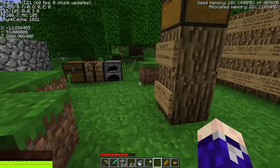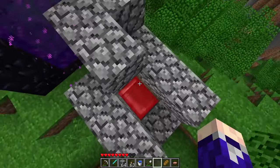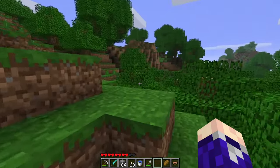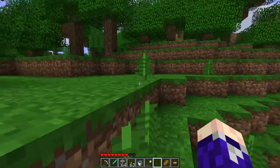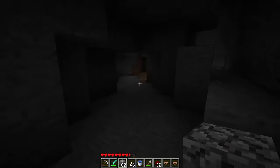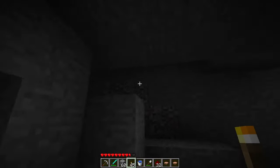We're about 8,000 blocks out — pretty far. There are some resources here and a bed. Now I need to get a bit lower than this to find a cave entrance and start gathering resources. There's a pretty juicy cave right here with a lot of lava, which is honestly kind of what you want to see.